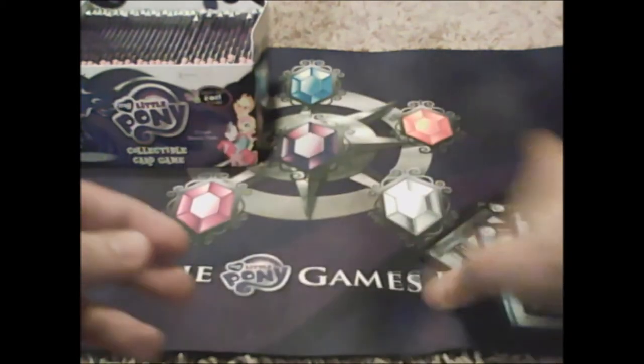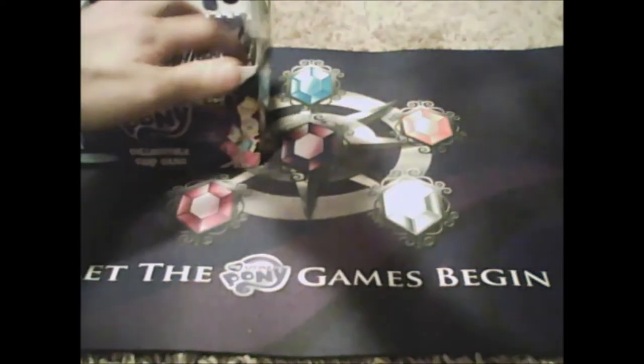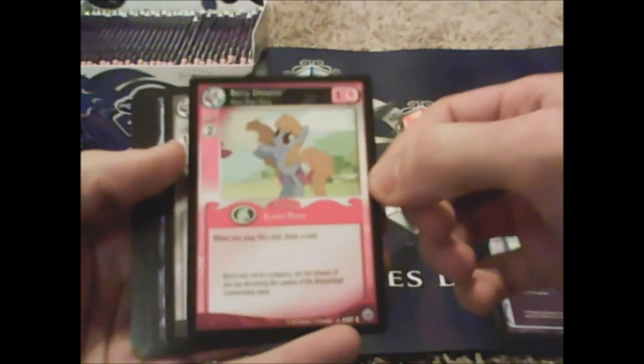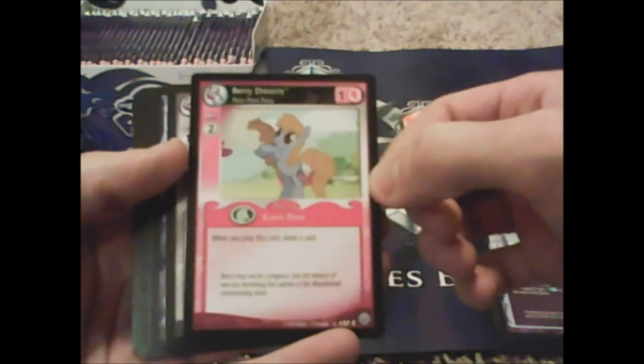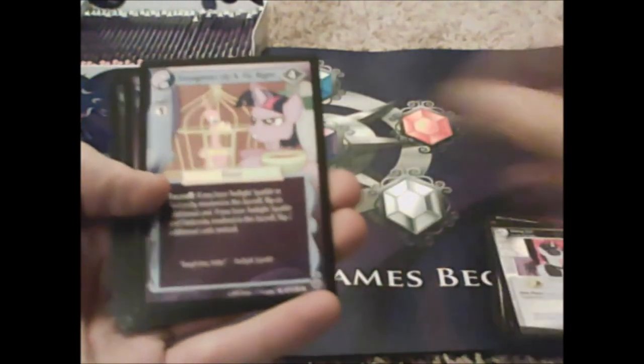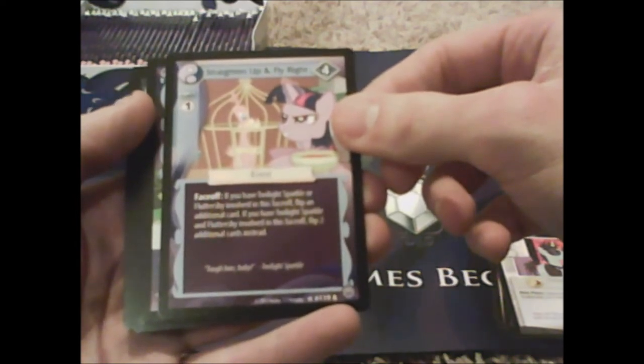And then Little Ones, pretty nice. Nothing that's uber-amazing, but cool. I wonder what kind of decks I can build. Another House Mouse — I'm gonna call it House Rat. Meanie Pants, Royal Riff, Pony in a Bottle, Spread Your Wings. Berry Dreams, you're common. Rising Star. Our rare is Straighten Up and Fly Right.